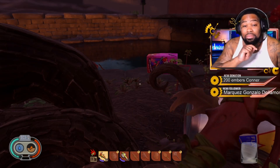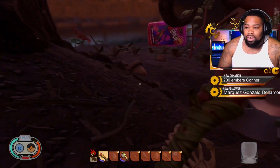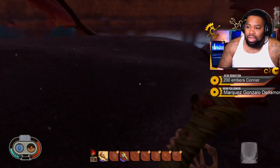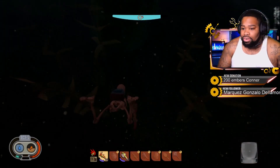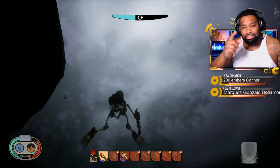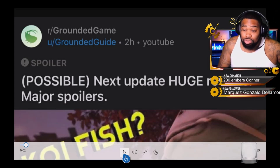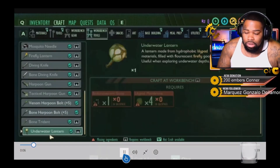Hey, what's going on guys, your favorite YouTuber here — Sincere, aka Missouri Scantanilla, aka Sebastian. What I want to talk to you guys about today is some data-mined information that's out there: we have the koi fish, the fireflies, the mosquitoes, and we actually get to see visuals of these things. Some of these things provide stuff for underwater exploration. This information is provided by a user by the name of Grounded Guide on Reddit, so check them out.